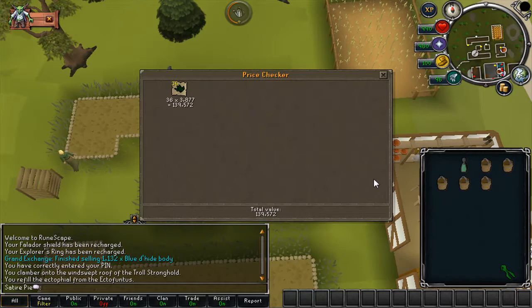Let's price check these. 139k — so you've made 130k this run. Now although this is called Daily Cash Boost you can do more than one set of herbs a day.